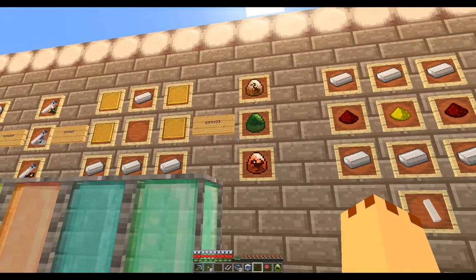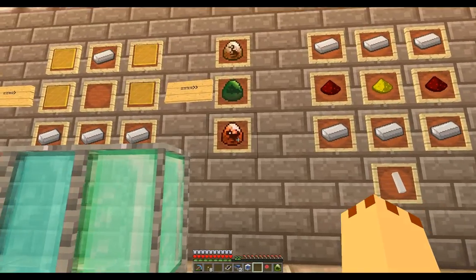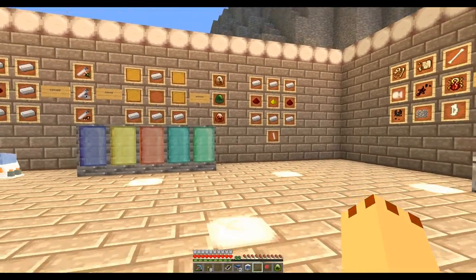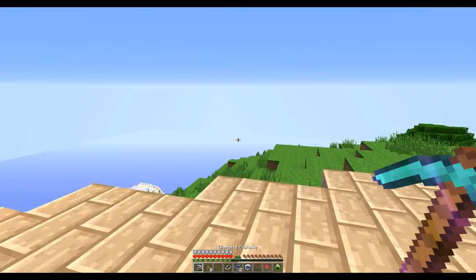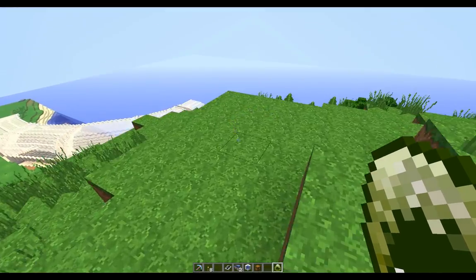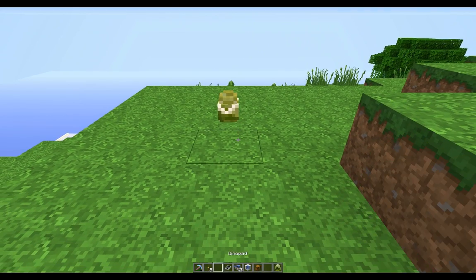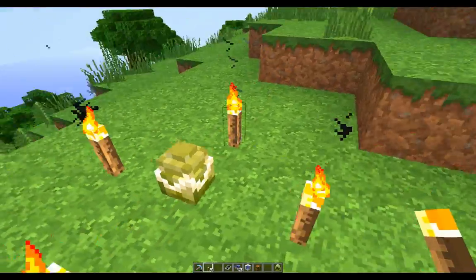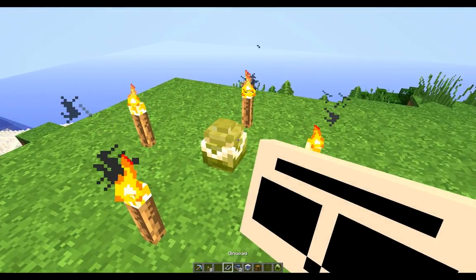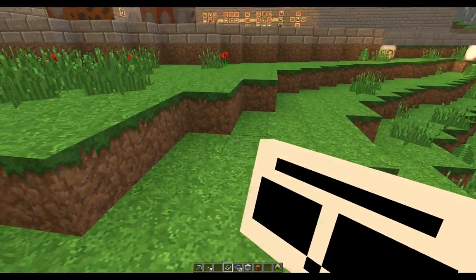To hatch the eggs, place the egg on the ground by clicking it down, then place some torches all around it to keep it warm. Then look at the dino pad — you click on the egg and it gives you information, for example showing the hatch percentage at 13%. The dino pad tells you all about the egg and the dinosaur. We'll wait for our little stegosaurus to hatch.